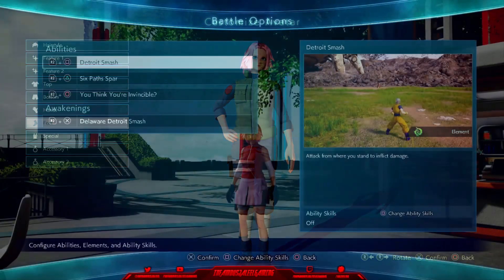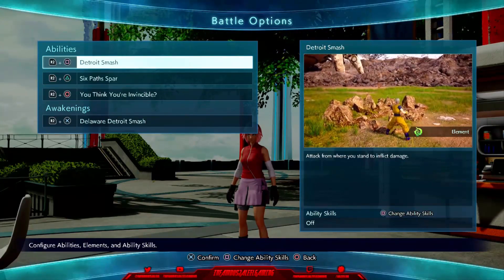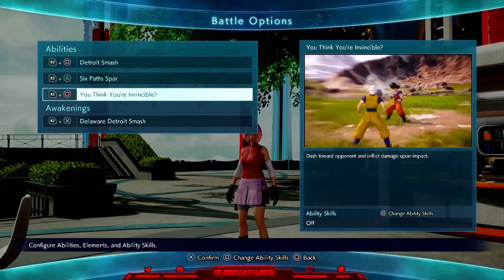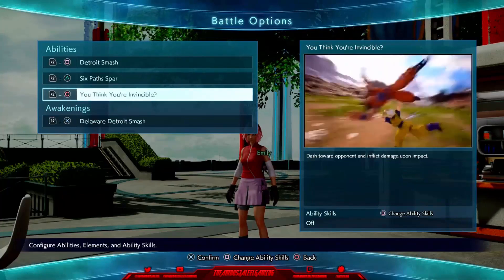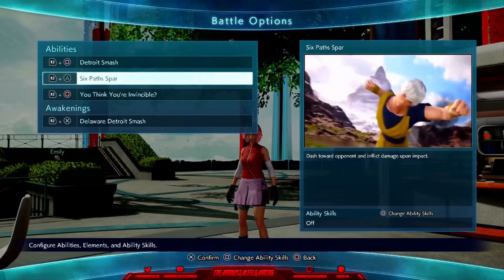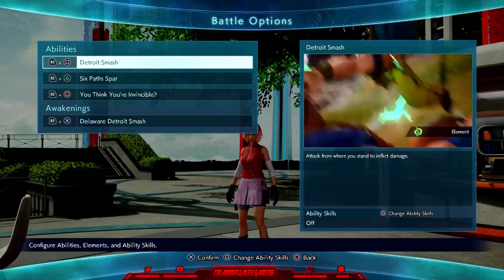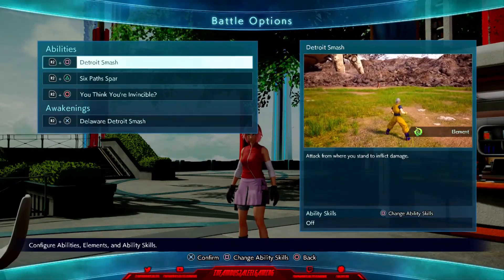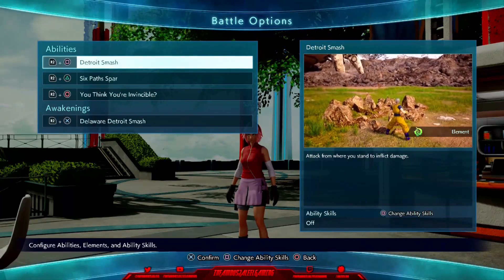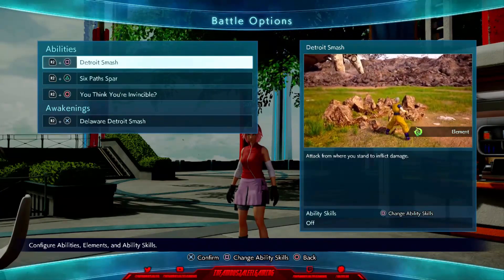Now when it comes to Sakura's move set, I chose Detroit Smash, Six Path Spar, You Think You're Invincible, and Delaware Detroit Smash. This makes the most sense because it's the most powerful hard-hitting ultimate move in the game. You Think You're Invincible is a move I thought was really cool because she does have a technique she used on Naruto in the first episode of Shippuden where she grabbed him and smashed him into the ground. Six Path Spar is a heavy-hitting smash right across the face — perfect for Sakura. If you don't want those, you can always switch in Manchester Smash, which will be another great option. Let's show you how these combos and moves look for Sakura.